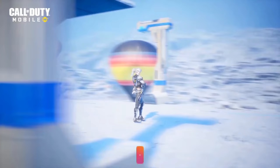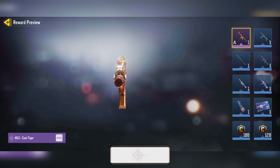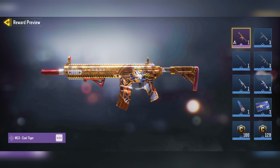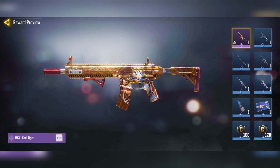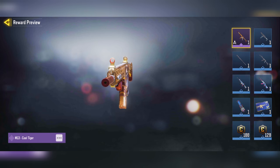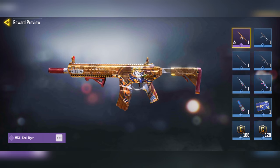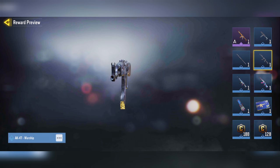Let me show you guys the brand new free rewards in this event, starting with the main one being the M13 Cool Tiger. This is like the new Year of the Tiger skin — it's not as cool as the previous versions in previous years, but it's still not a bad free skin to unlock for not doing too much. We also have the QXR, the baseball bat, and the AK-47 Warship in this event.